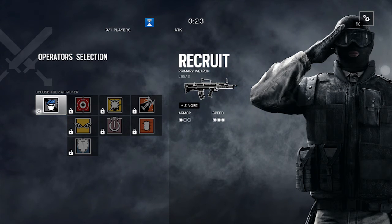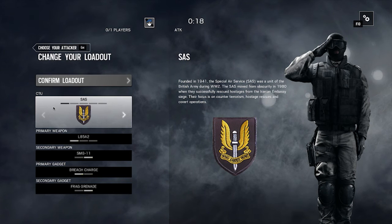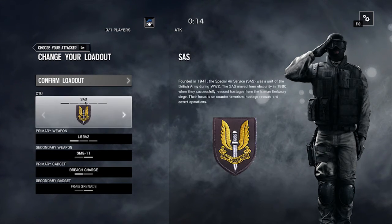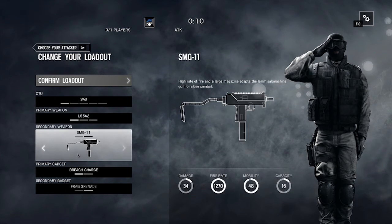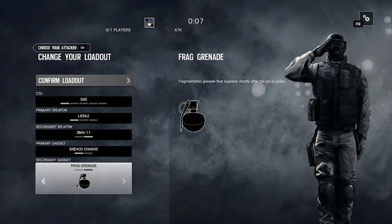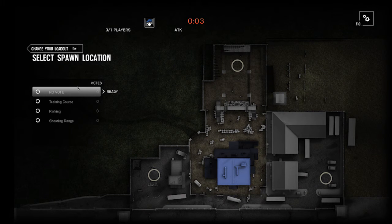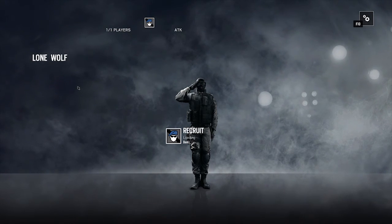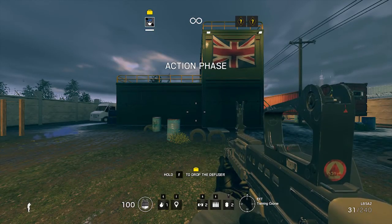Alright, so we're going to use the Recruit as I haven't unlocked anyone yet, but after this one I think I should be able to afford a better character. I'm an SAS with an L85A2, SMG Admiral Secondary, Breach Charge, and a frag grenade. And a spawn point — I have not played on this map yet. Locate and defuse a bomb. Alright, let's see.